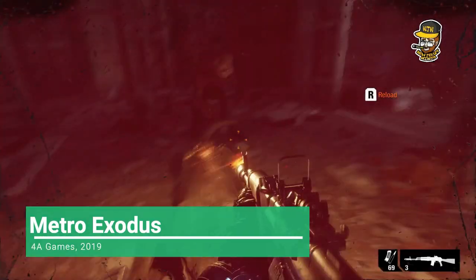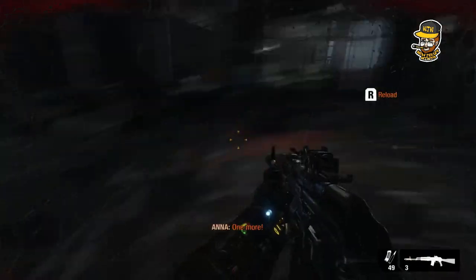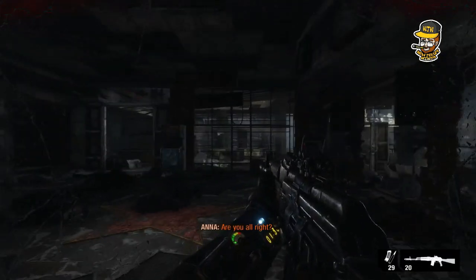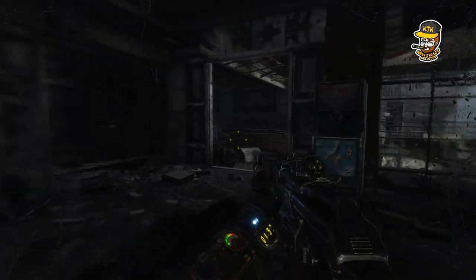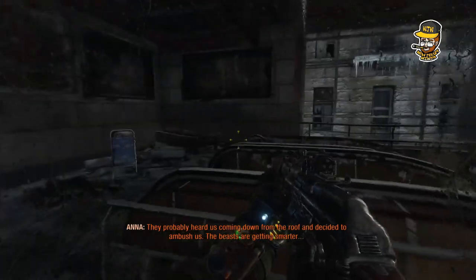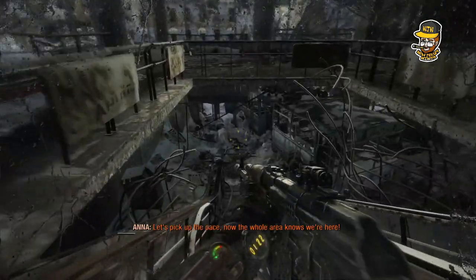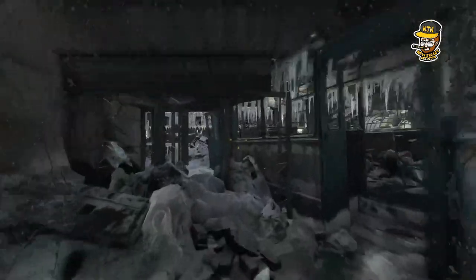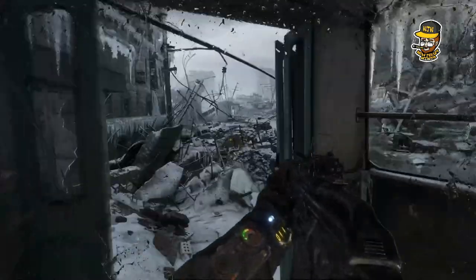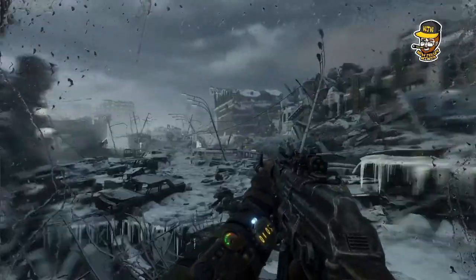Unlike Fortnite and Gears 5, Metro Exodus does not control well with a mouse and keyboard on Xbox. It's very sluggish. There's a noticeable delay on both the mouse and the keyboard — the mouse is way more noticeable, but there's actually a delay on the keyboard too. I switched over to a controller for a second, and that movement delay when you're aiming is actually present on the controller too — it's just more pronounced on the mouse. It feels like you're trying to walk through sand or underwater.